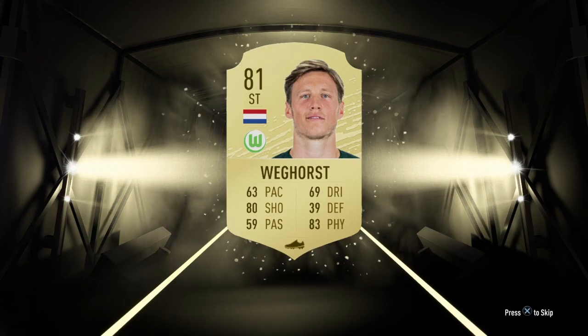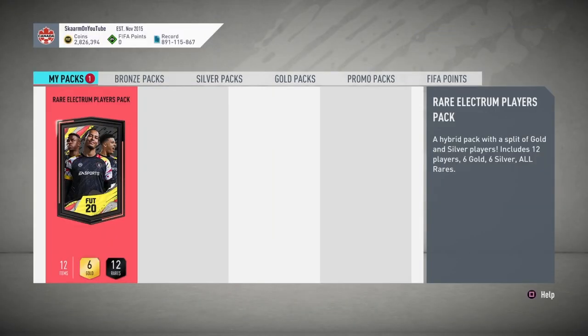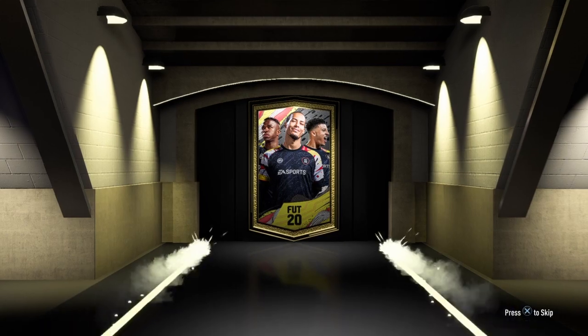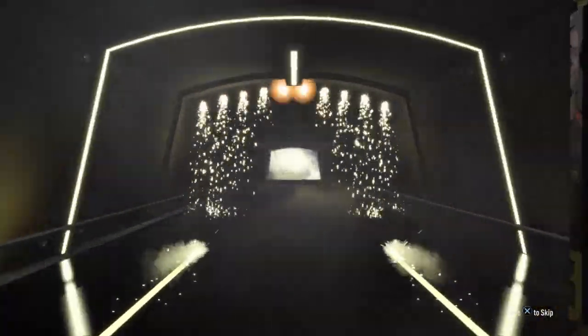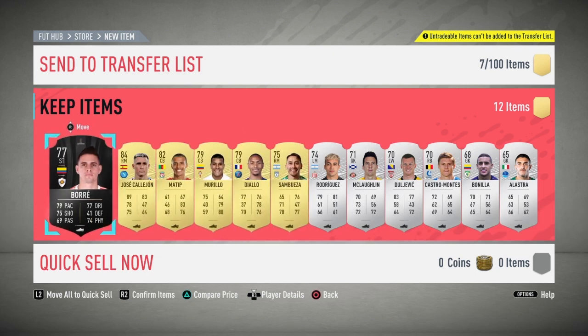On to the next pack — the rare electrum players pack. Let's find out if there's any player worth some value in here. Unfortunately it's going to be another non-inform pack. Calihan is worth more than 8,000 coins, but it's an 84 and being untradeable makes it hard to be excited about.